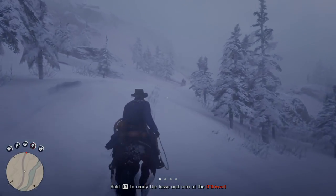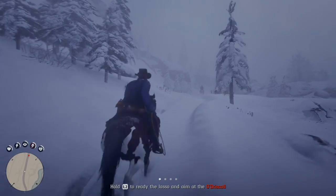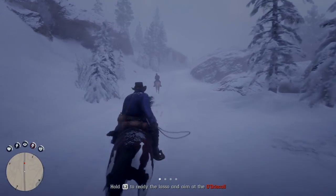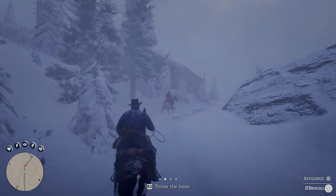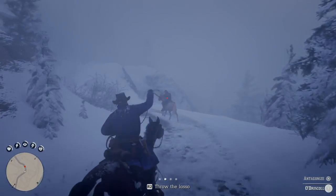There he is up on the left. We're going to run up here and we're going to squeeze L2 when we're ready to aim at O'Driscoll. In my game, it kind of snapped to him — you can see it's red. And then you press R2 to throw it.